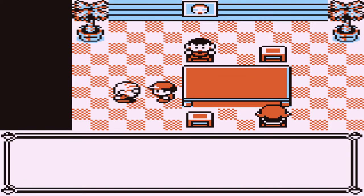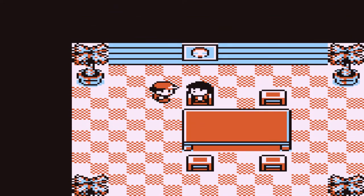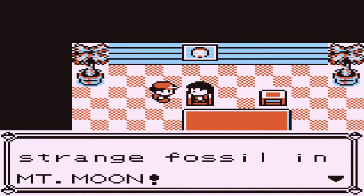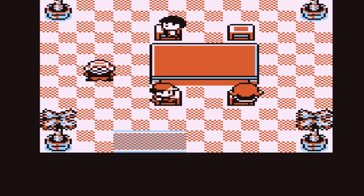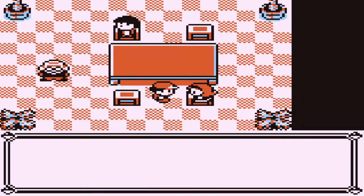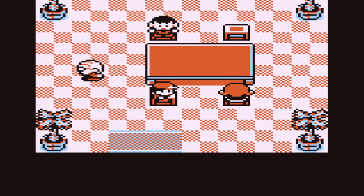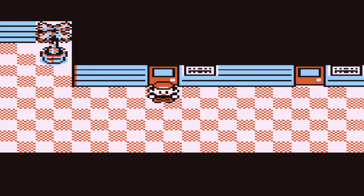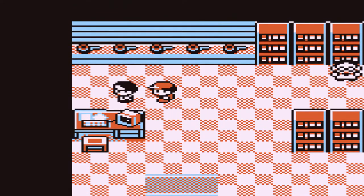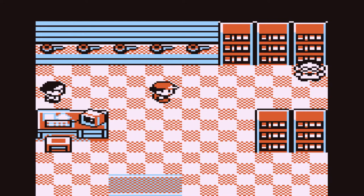Here we are. There's a trader — do you want to trade your Zebstrika for an Electric? No, thank you. Found a very strange fossil at Mount Moon — I think it's a rare one for you to store a Pokemon. And do you have a Karrablast? Do you want to trade it for a Shelmet? I think this is the second person who will trade you the other Pokemon and vice versa. I'm going to go back to him once we actually get everything taken care of.